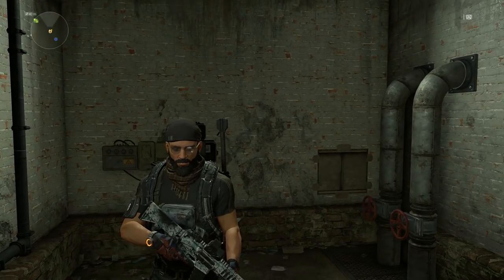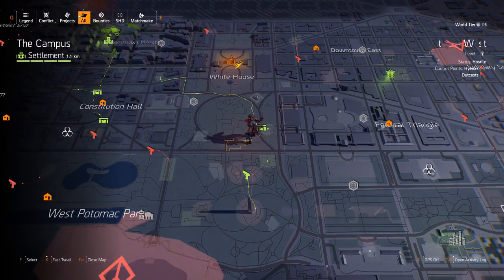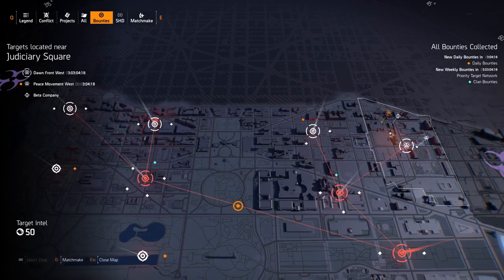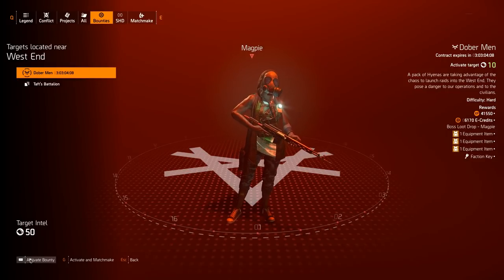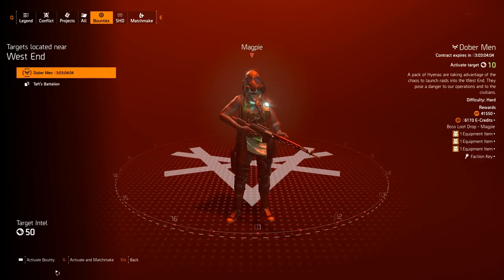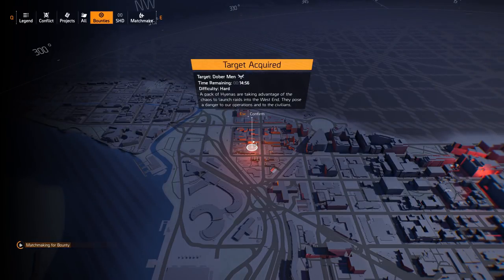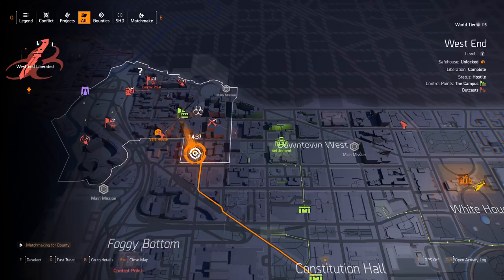You cleared the sewers and found a few keys, but you also want to do bounties for keys. Press map and you should see bounties at the top. Click that, zoom out, and look for hyena bosses. If you find a hyena boss you can see the difficulty. If you don't want to do it alone, you can activate and matchmake to get some help. If you don't get a match you can just do it on your own.